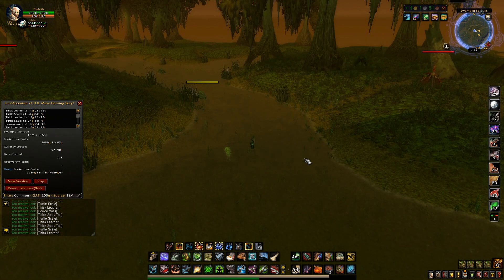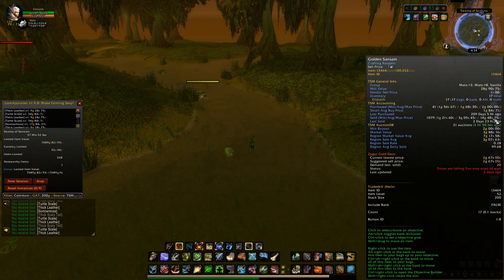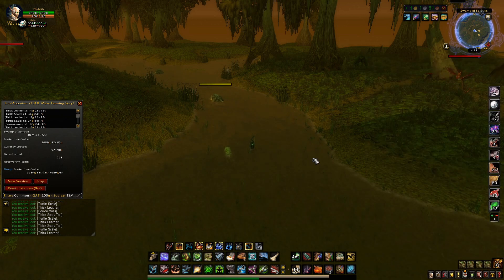We got one Small Lustrous Pearl from our Big Mouth Clam — not a Golden Pearl; I was hoping I could get one to show you guys but I didn't in half an hour. Golden Samsara is about 2 gold on my server, region 7 gold at a 0.28 sell rate. Sorrow Moss is about 12 gold on my realm, but regionally it's 22 gold at a 0.2 sell rate, which is nice.